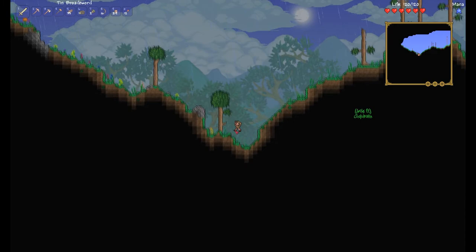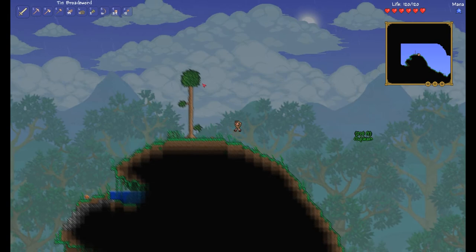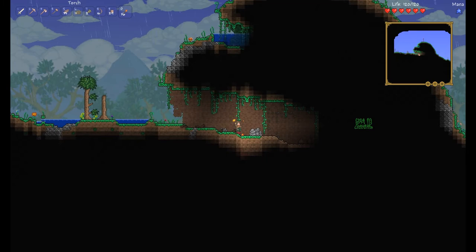There are sky islands as well, so you can always have a look for those. But I want to see if there's any decent things up top first. Oh! There's a slime with an umbrella — an umbrella slime! That is amazing.